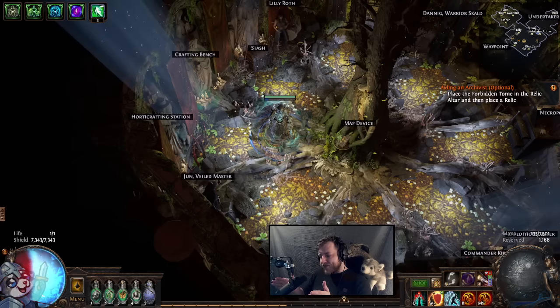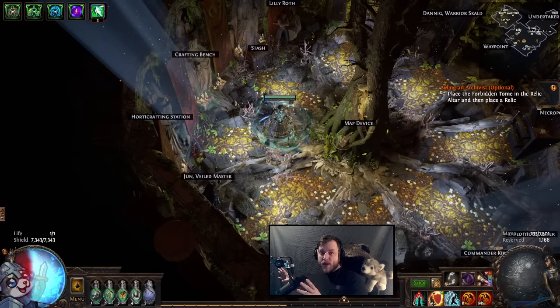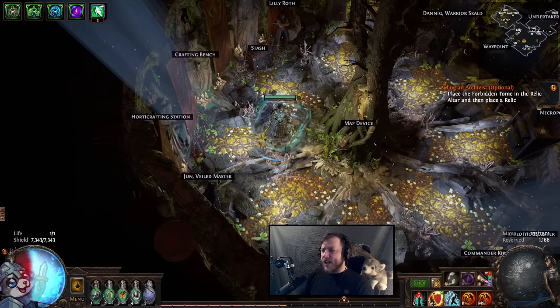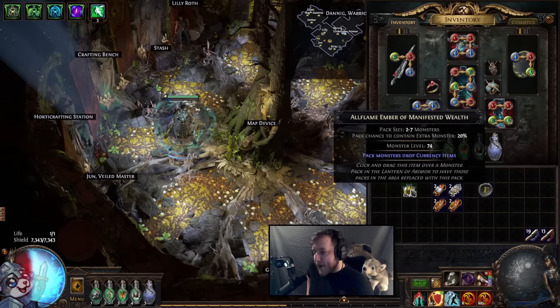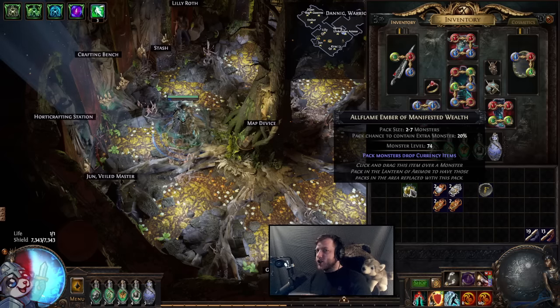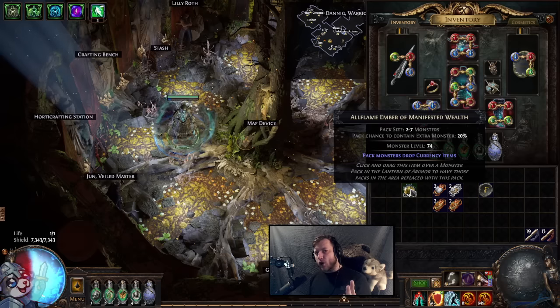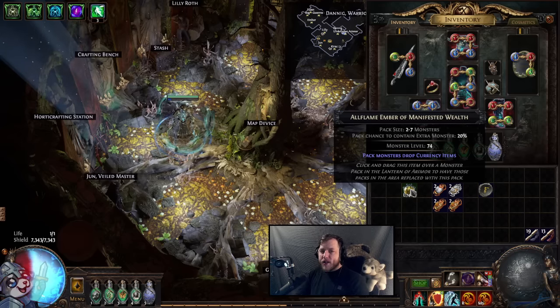We'll show you what you need to get it going, some gameplay and the Atlas Tree, and then perhaps you can help me refine it because we are still in the process of making it better. The star of the show is the All Flame Ember of Manifested Wealth — pack monsters drop currency items, and it's going to drop lots of currency. It's going to drop mostly Chaos, Exalted Orbs, and Vaal Orbs. You can sell the Vaal Orbs in bulk for 200 to 250 at the moment for a Divine, depending on how much bulk you have.